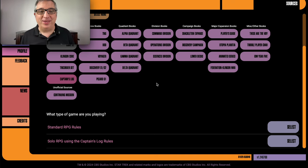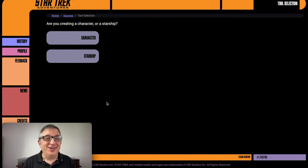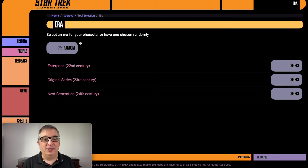Down here it says: solo RPG using the Captain's Log rules. That is what we're doing. It says, are you creating a character or a starship? We are creating a character. Then it says select an era for your character — your options are the Enterprise era, the original series era, or the next generation era. I would do the original series era. That's me, that's who I am, that's how I roll.